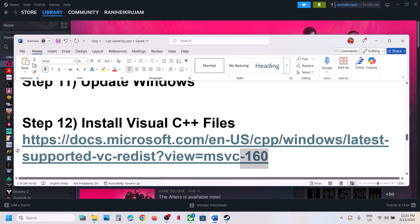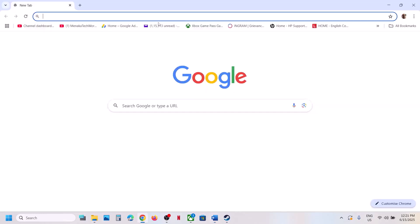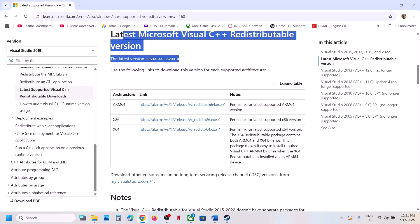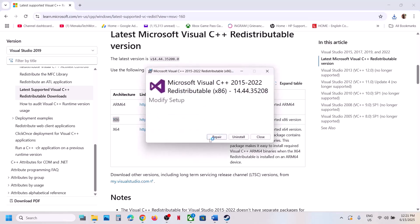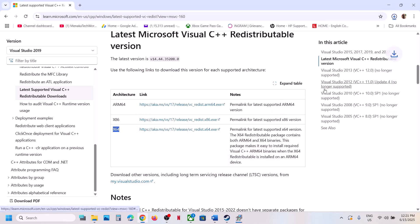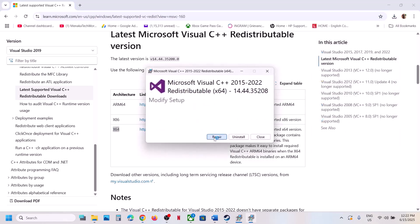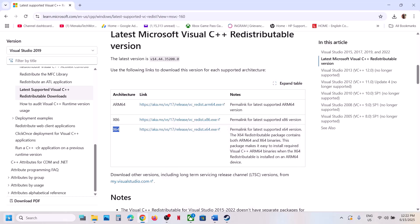The next step is to install Visual C++ files. Copy the link provided in the video description and open it in a browser — it will take you to the Microsoft website. Download the x86 and x64 versions. Run each exe file; if you see the Repair option click Repair, if you see Install click Install. Let the installation complete, close the windows, restart your computer, and then launch the game.